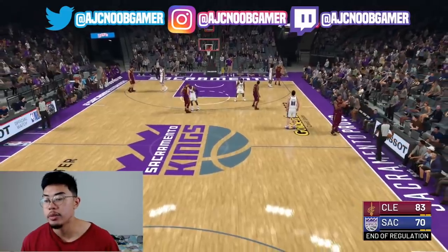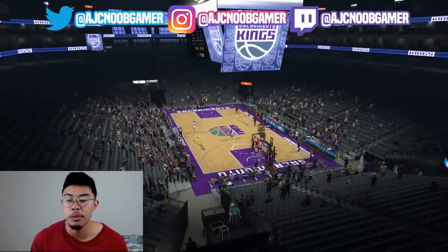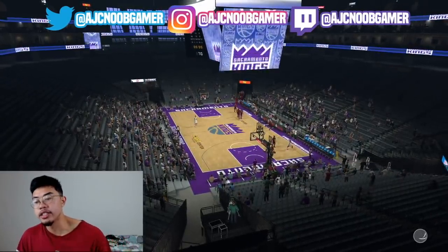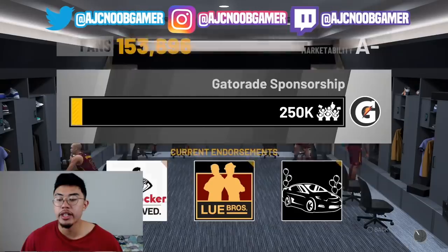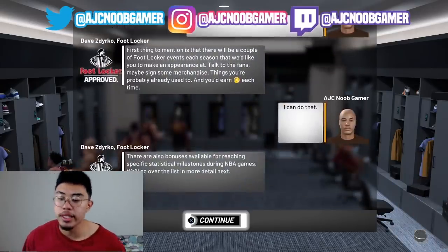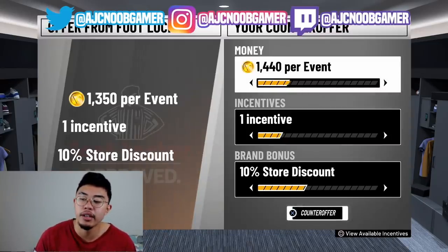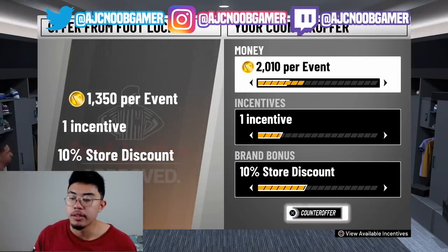Ask to sim out with VC and you'll be sweet from there. Once you're here, if this all looks similar to you, make sure you stay till the end because it is a bit different when it comes to the last few parts - I want this VC glitch working for all of you. Once you get your 700 VC, go to endorsements and you're going to see the Foot Locker contract level one. You're going to get a counteroffer screen. Your counteroffer is going to be $2,500 per event, with your incentive at zero and your brand bonus at zero.